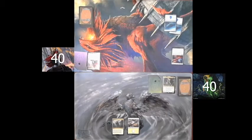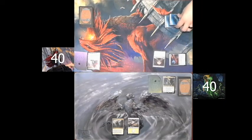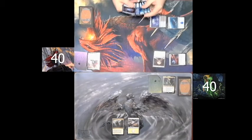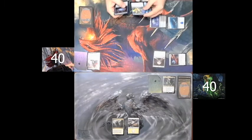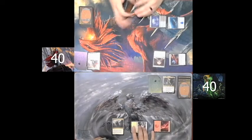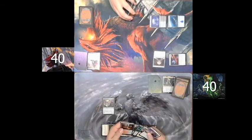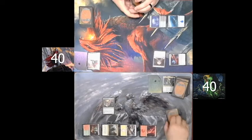Spartan draws for turn and plays an island, tapping for two and casting Arcane Signet. I draw for turn, play a plains, and pass. Spartan draws for turn, taps three mana, and casts Command Sphere. He plays Dimir Aqueduct and returns an island to hand. I draw for turn, play a mountain, tap for three, and cast Elvish Rejuvenator — drawing five cards, selecting one from among them, which is Gruul Turf, and playing that, returning a mountain to my hand.